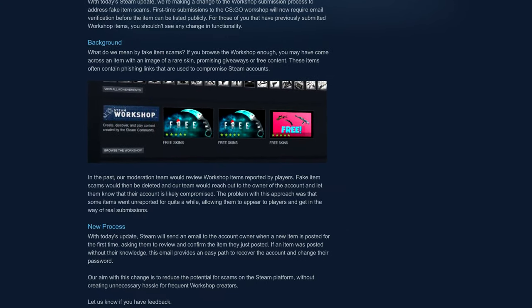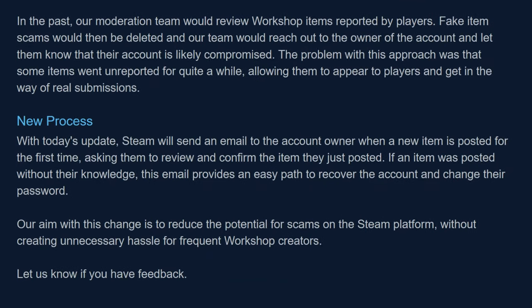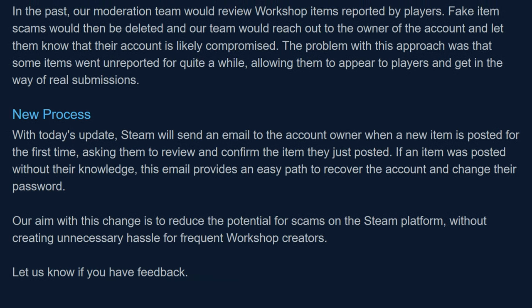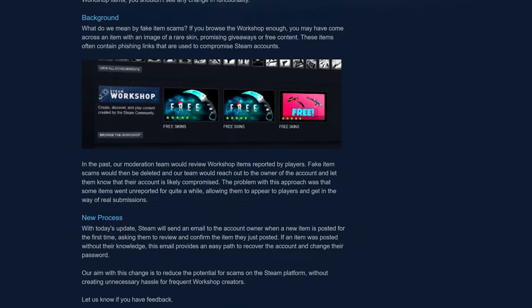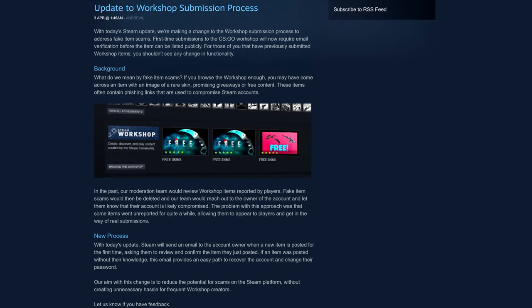The only things that can be done about it are either for you to stop clicking on the spam, or for Valve to stop it somehow — and that's what they did earlier this month. They've updated the workshop so that you have to confirm a submission via email before it's posted. This won't help if the spammer also controls the email account, but Valve has likely taken this approach because the majority of spam was done from compromised Steam accounts where the official owner is unaware of submissions under their name.